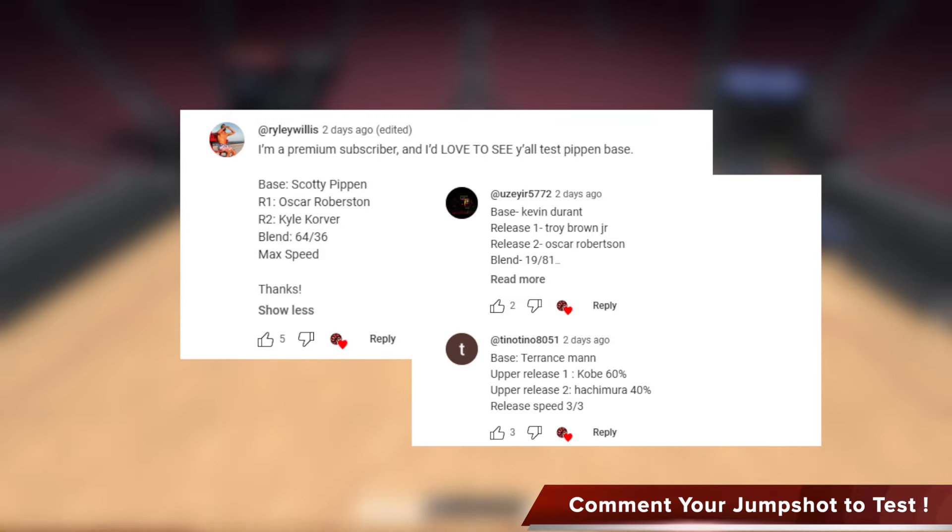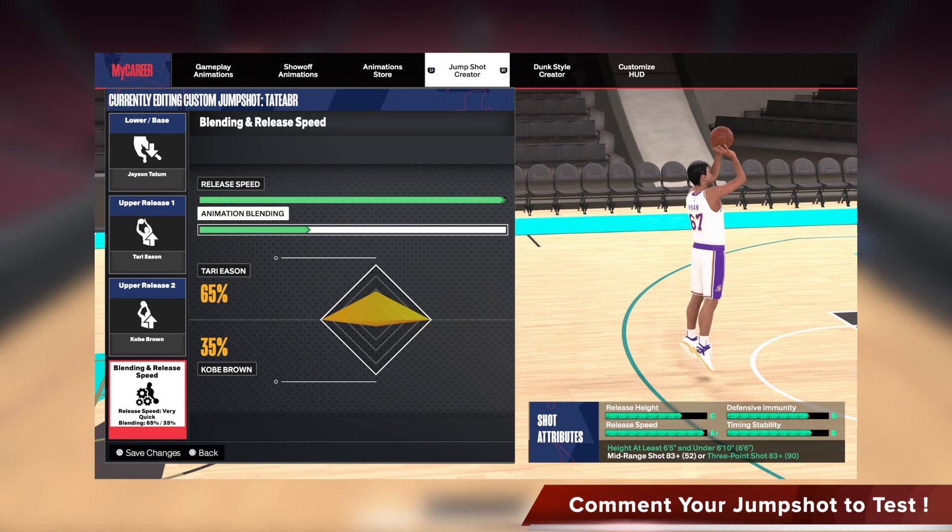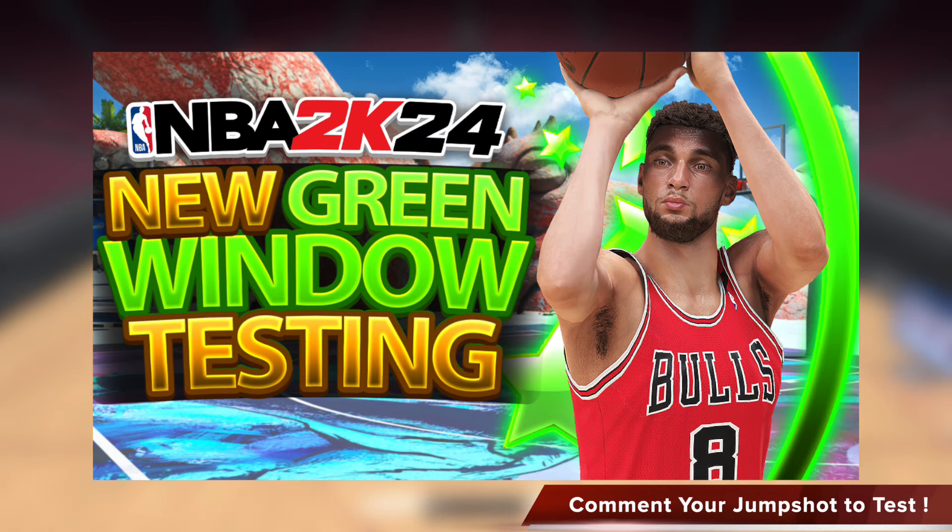Leave a comment with your custom jumpshot in this video and we can test the green window for you. For today's custom jumpshot green window stats, we'll be focusing on this Tatum base with Atari, Eason, and Kobe Brown release plan, which one of you guys commented on in our last green window test video.